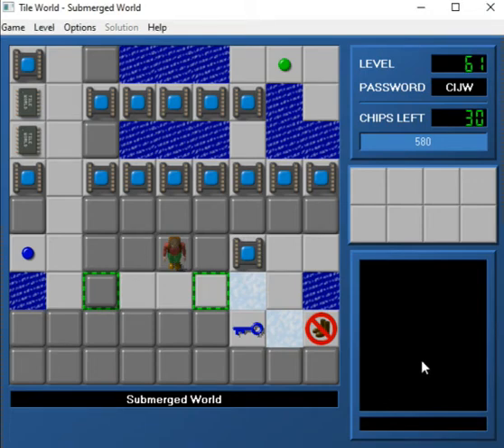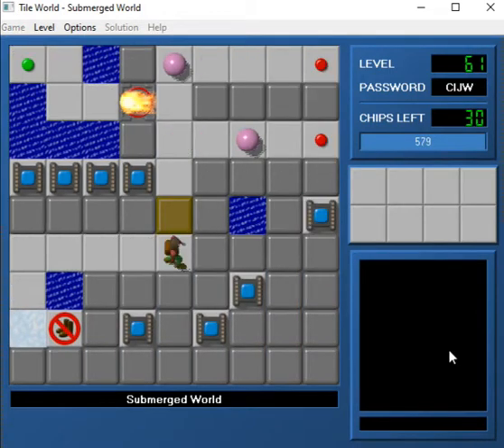Hey there everybody, JB back with you once again for another episode of Trading Places. We are on level 61, Submerged World, and I actually have played through this level. I haven't solved it though - I was spending about 20 minutes on it and then a package came in, so I decided to restart the recording since I didn't really do a whole lot of consequence.